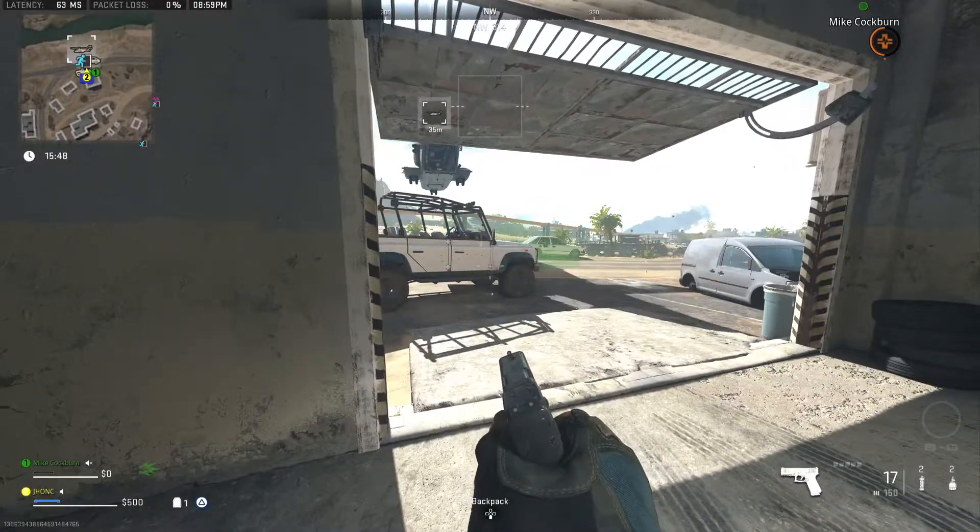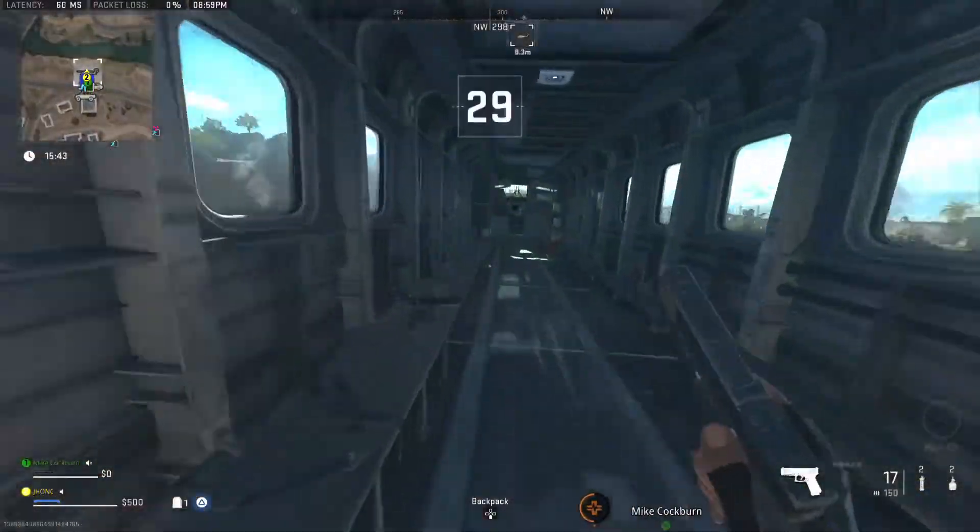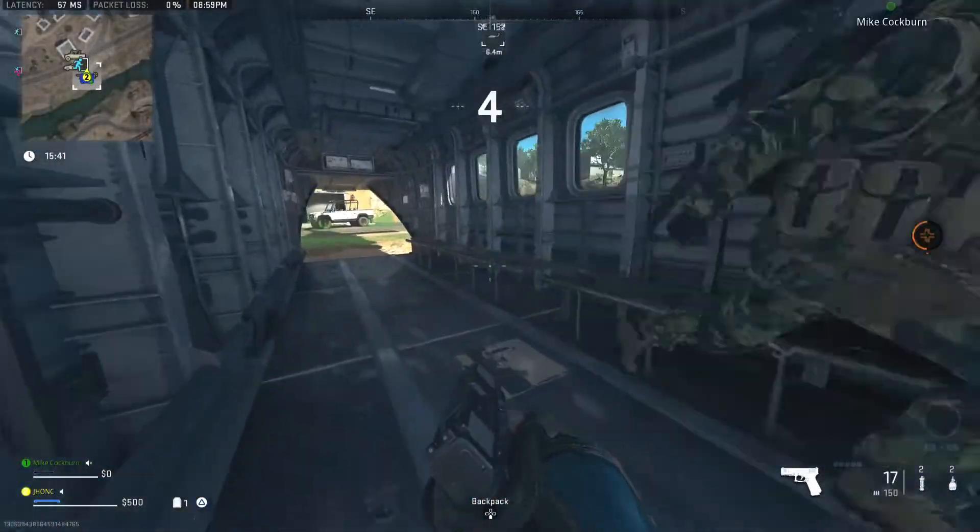Dino 4 is at the extract point. Be advised, we can't stay here long. All Ultras, Oscar. Dino 4 is RGB.